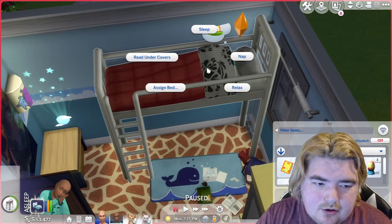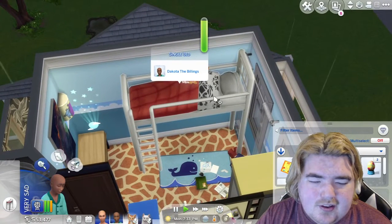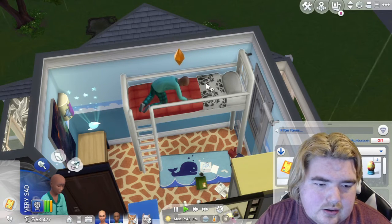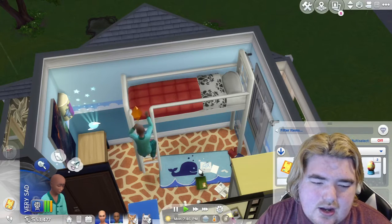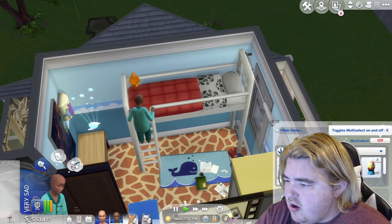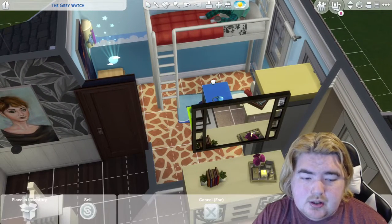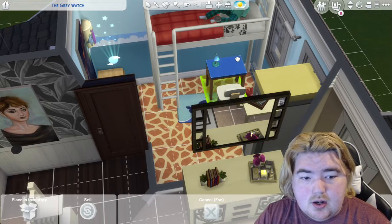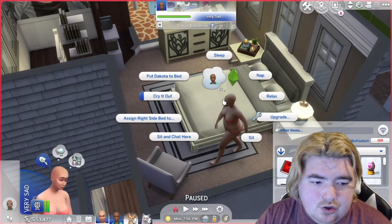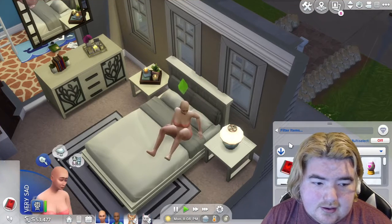Sleep worked just fine. Let me see what 'read under covers' looks like — oh, that's really cool, I like that interaction. Now I want to see what relax looks like. Can I do homework up here? I was hoping for more interactions but it seems relax just works for television. I do have BB Motorhome Moods on, so I'm assuming some coding may not work perfectly, but I'm curious to see if someone's already in the bed below while someone else relaxes up top.